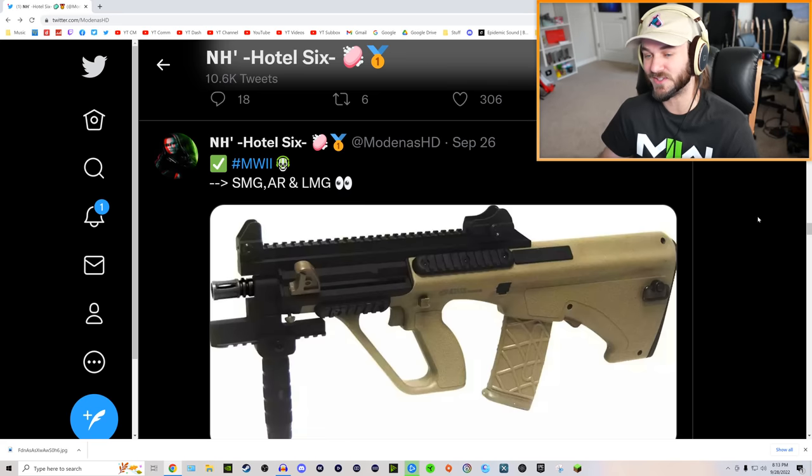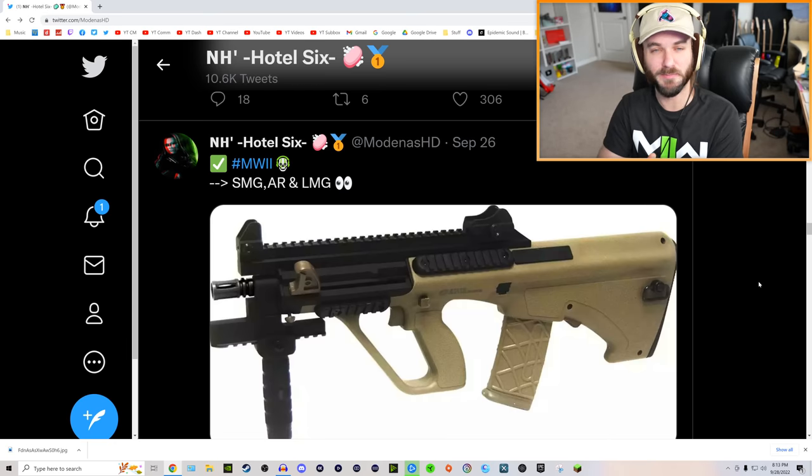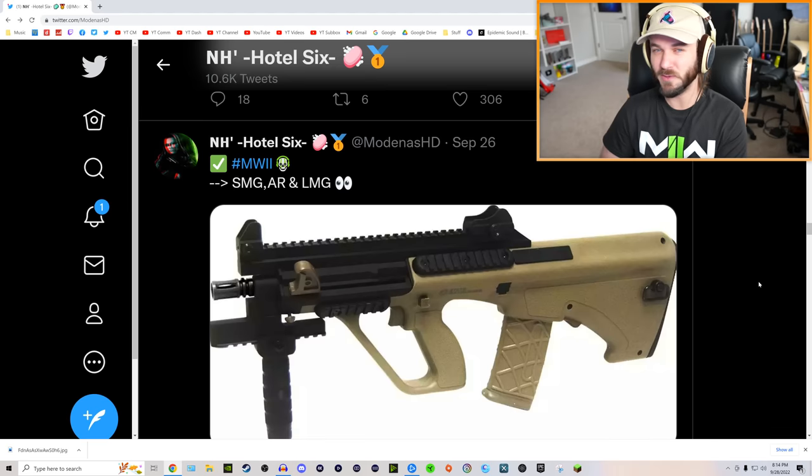Next up we have a picture of an AUG, but the account says it's going to be an SMG, assault rifle, and LMG. If you guys aren't familiar with how attachments and receivers work in the game — essentially the way you unlock different types of guns in Modern Warfare 2 is through different receivers. You level those up and that gets you specific attachments and new guns. Infinity Ward did a weird job explaining it, but it's actually pretty simple once you're playing.